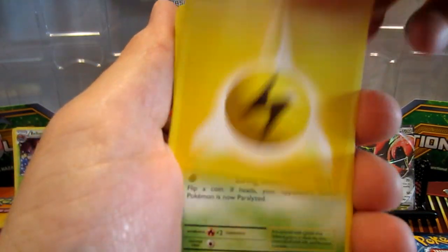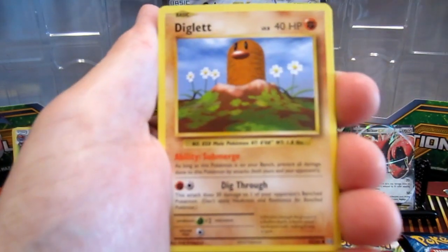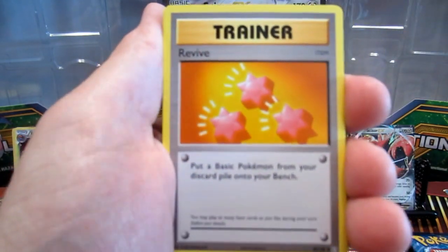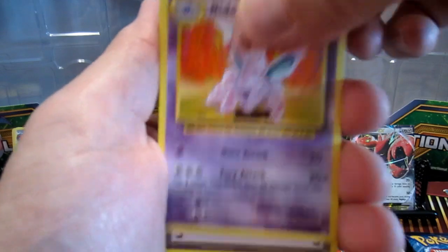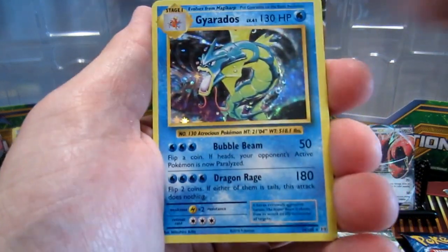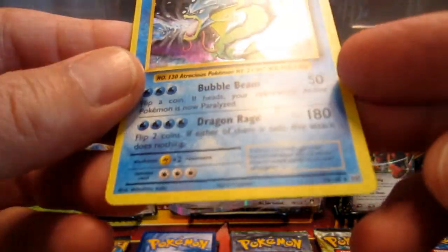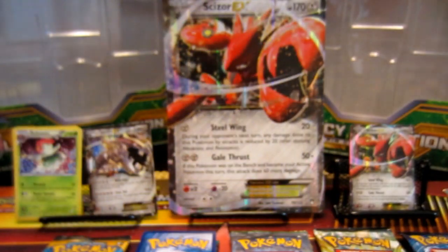Magikarp, Caterpie, Gastly, Diglett, Nidorino. There's a trainer, a Diglett, and there's a good one with the holo — very nice. Now we're on to the Sun and Moon.